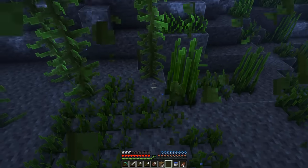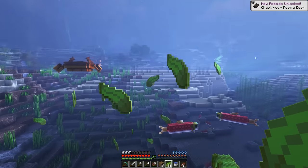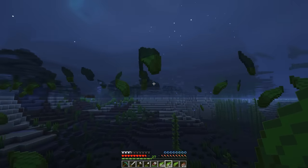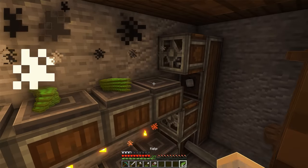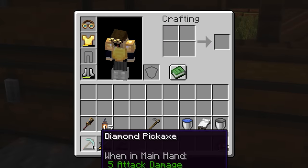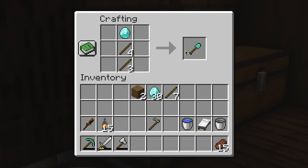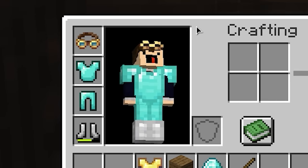Next, I needed a lot of kelp to make the belts for the iron factory, so I made my way out to the nearby ocean and harvested a bunch. After that I headed back home to smelt it all. Now that we're back home, it's time to upgrade all of our tools into diamond ones — a shovel, axe, new pickaxe, sword, chest plate, and some leggings too.